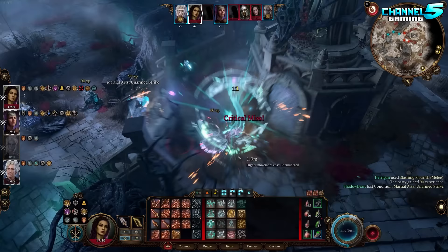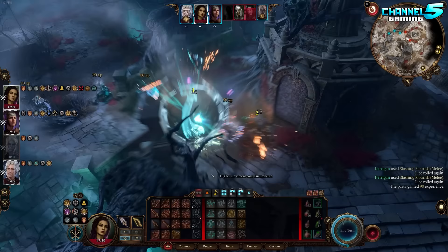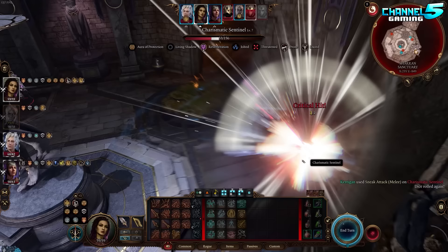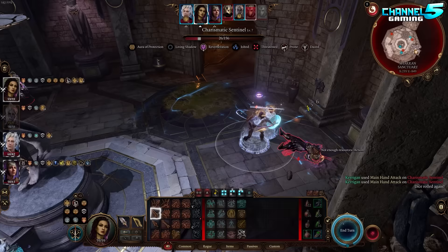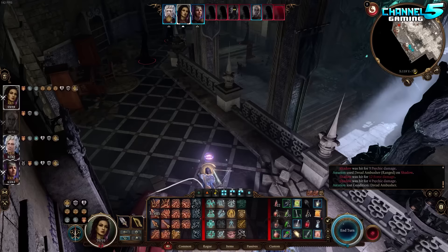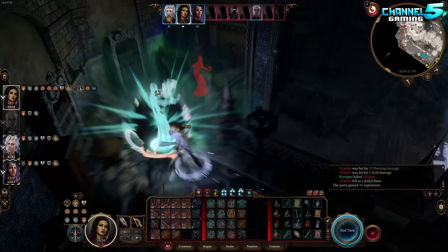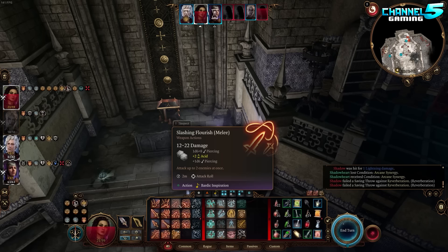Bard and Rogue are the two strongest classes to pick as a main playable character for RP reasons. Rogue is the only starting class to gain proficiency in four skills of your choosing — most characters get two and Bard gets three. Rogue also comes paired with the ability to gain expertise to double the benefits of your proficiency in two of them. Therefore, the Rogue is a must-pick starting class for a main character in Baldur's Gate 3. When you pair it with the Bard, you gain one additional proficiency, bringing your total to five, and at Bard level three you gain expertise in two more — now you're expert in four proficiencies.